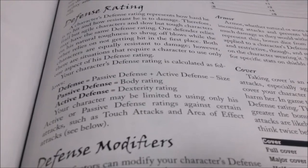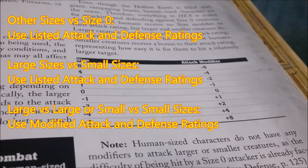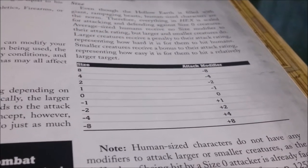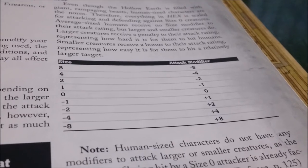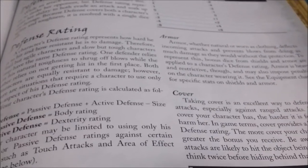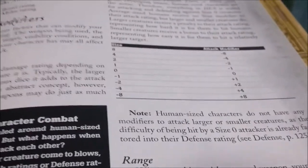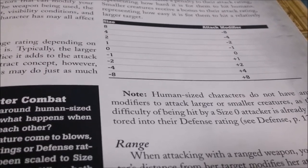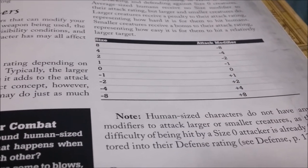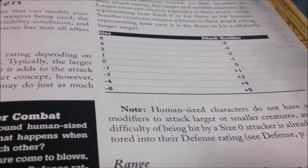When creatures or vehicles of other sizes interact with each other, these modifiers are needed. It comes up in the game, but doesn't come up so often as to become a lot of math. In encounters where large creatures or objects interact with your player characters, everything has already been calculated for you — you just use the stats as provided. Even if you do have to use modifiers, it's really easy because the modifier is equivalent to the size of the creature. For example, the giant ape has a body of eight and a dexterity of four, which at size zero would give a defensive score of 12, but as they are size four, they have a defense score of eight.